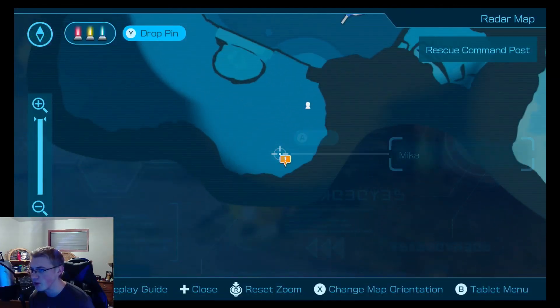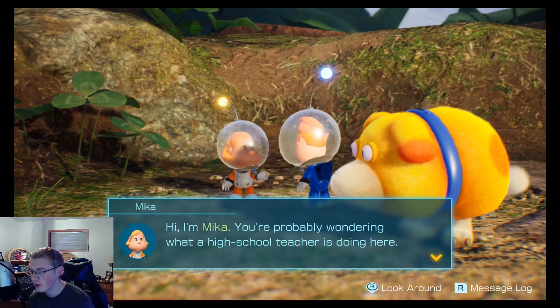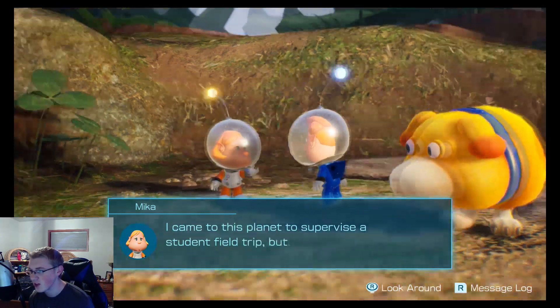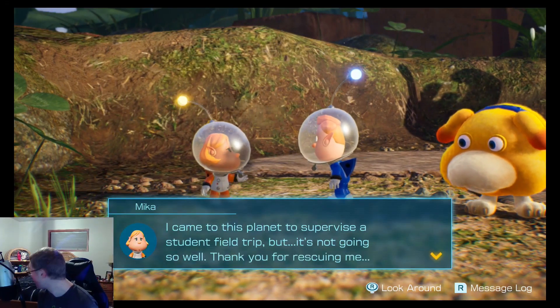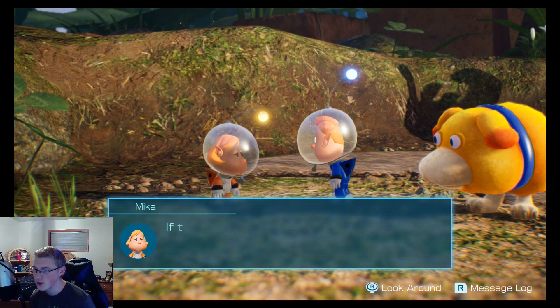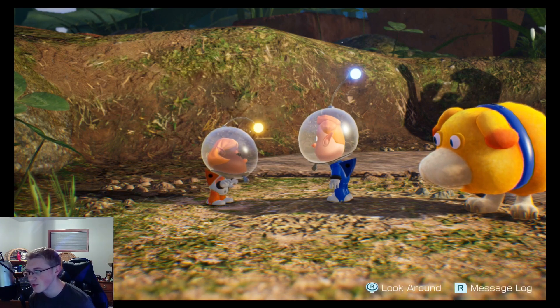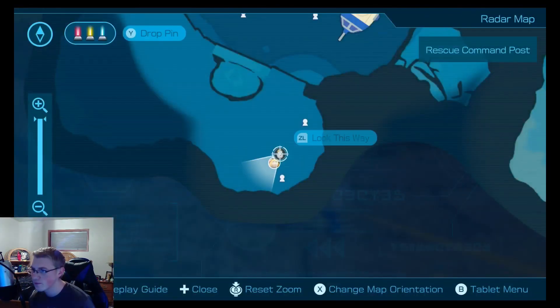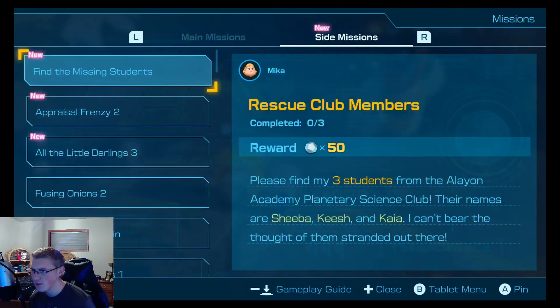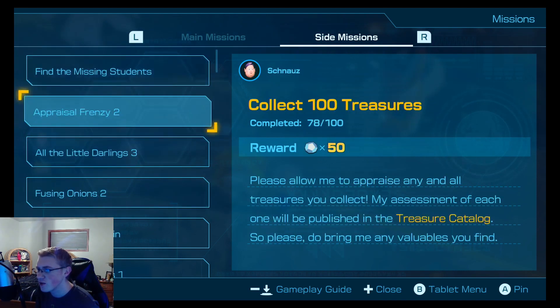Anybody else want to talk to me? Yes, Mika does. Hi, I'm Mika — you're probably wondering what a high school teacher is doing here. I like the side eye from the dog. Came to this planet to supervise a student field trip but it's not going so well. We have three students — I don't know how I could face their parents. Find the three students as a side mission. Missions: want 100 treasures for 50, 75 creatures for 25, use three onions, find the missing students for 50.